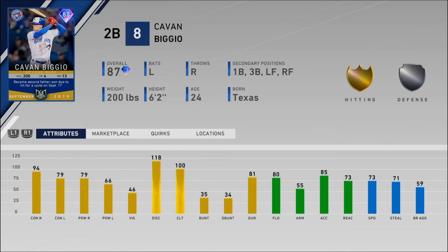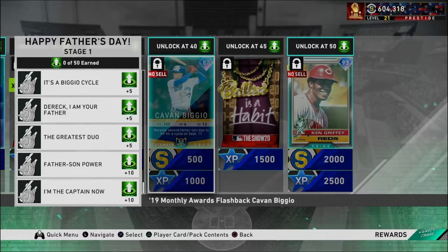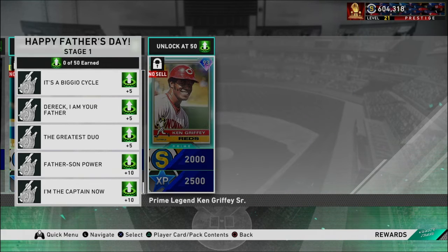Cavan Biggio has 80 fielding, 73 speed. I don't even remember this card from last year, but 94 contact, 79 power. He's all right — cool card to use. Blue Jays are going to be super good.